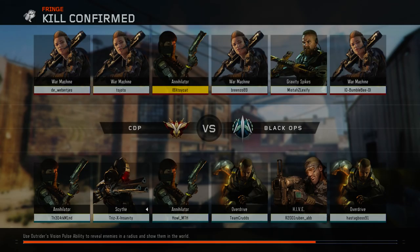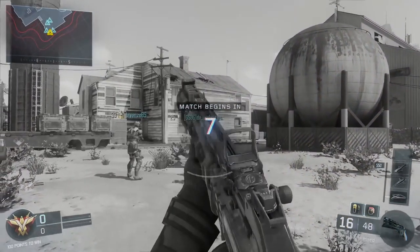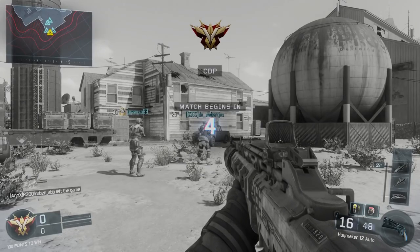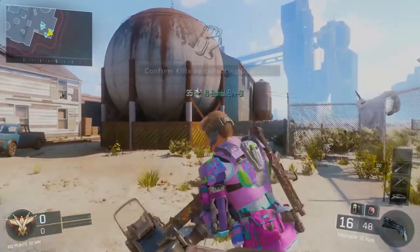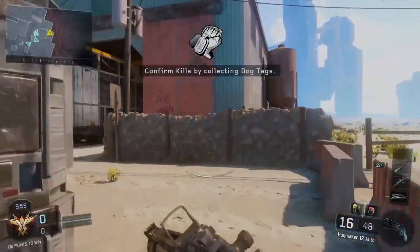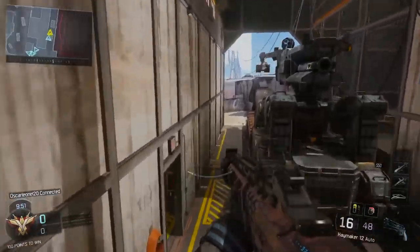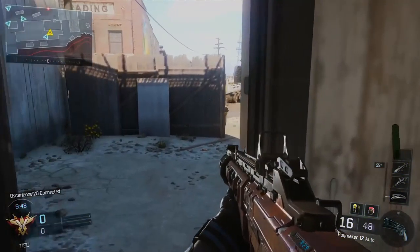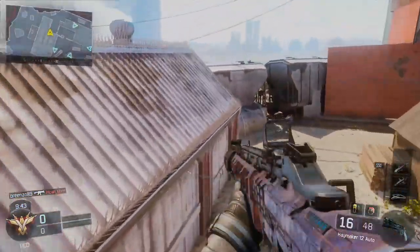If you look at the AA-12 from Modern Warfare 2, which was a shotgun secondary so you could have it with a primary, it'd still have a really fast fire rate about on par with a slow-firing SMG. They'd also always have one-shot kill ranges, whereas this weapon seems cleverly designed for consistency - three to four shots is consistent not just for the person using it, but also for people being killed by it. So if you're being killed by this, you can't really call it a noob gun.